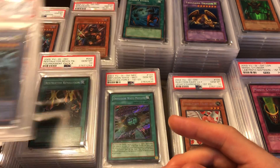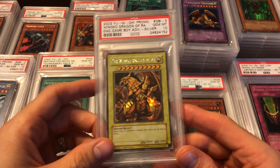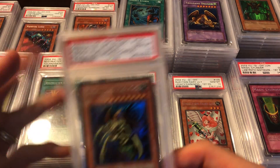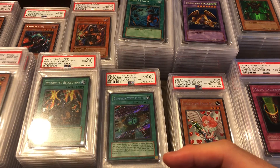We got Obelisk the Tormentor and the Winged Dragon of Ra. Then just some random stuff — we got a Perfectly Ultimate Great Moth, because why not? Weevil Underwood's got to be represented.